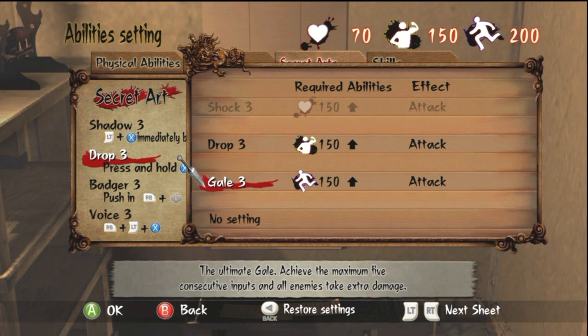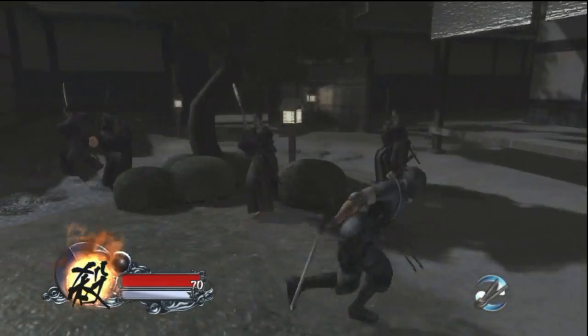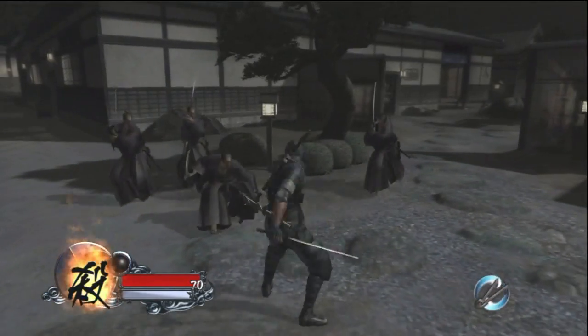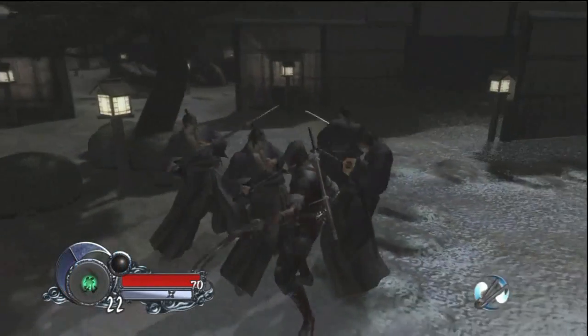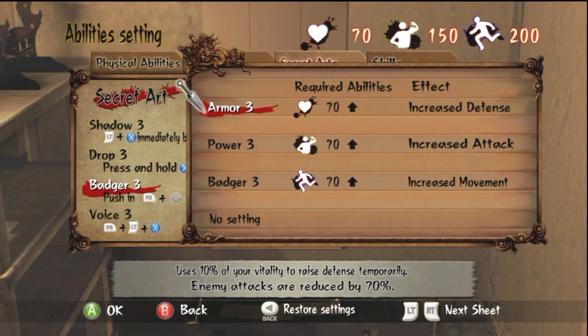Now we're looking at Gale — a dashing attack that allows you to do multiple dashes and slashes, providing you push the X button at the correct timing after each slash. You cannot just mash X; you have to perfectly time it after the first slash, then push X again after the second. The timing is a little strict but, with enough practice, it becomes a very powerful move — capable of dispatching multiple enemies with a single combo.